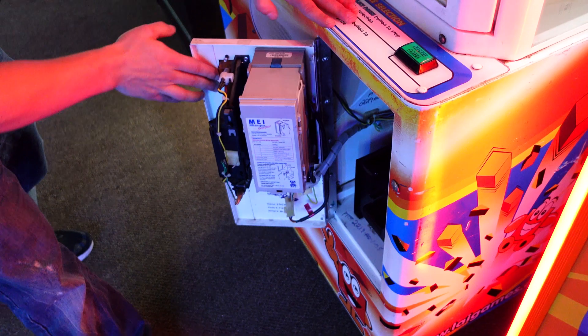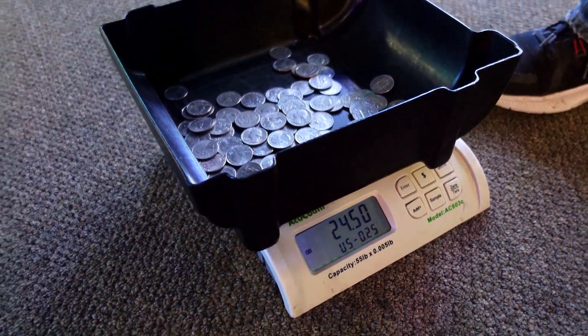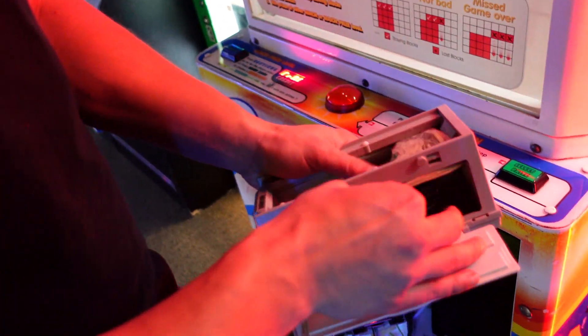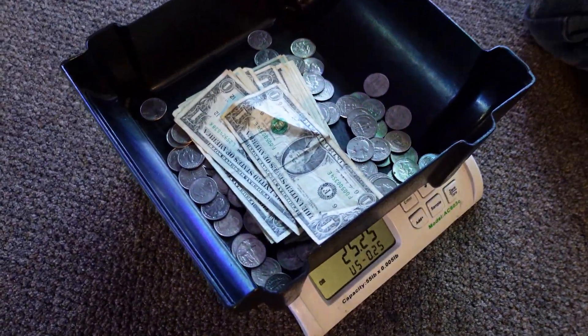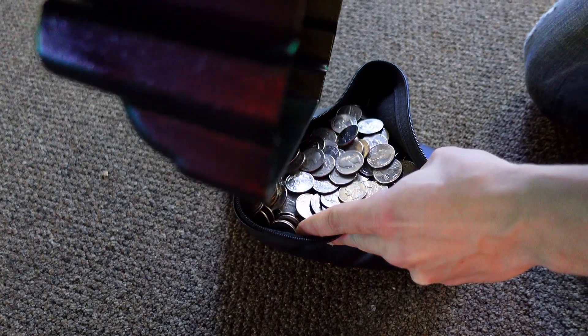Now let's see how much the stacker machine made. Open it up — that's actually not too bad, better than it normally does in 24 hours. I'm going to guess around $15-20. Wow, again $25 — it's interesting how many machines are making about the same amount. Checking the dollar bills — nice, got some dollars in there too, and this one only takes one-dollar bills. Here's how much this machine made — that's actually really good. Our quarter bag is absolutely starting to overflow with five machines still left.